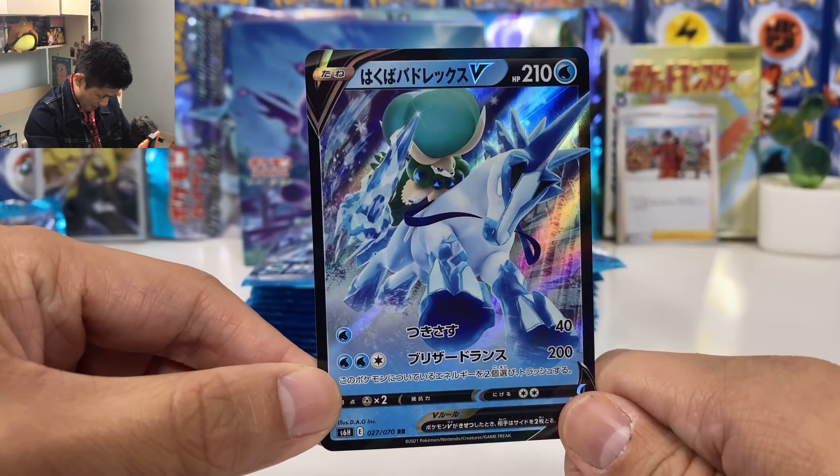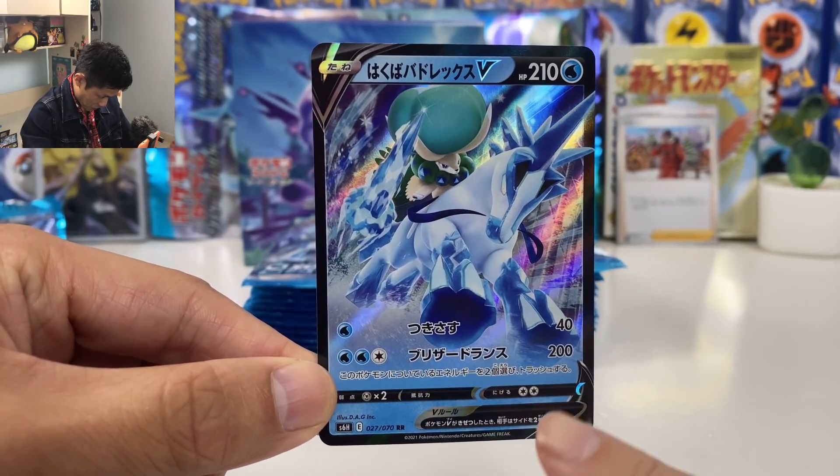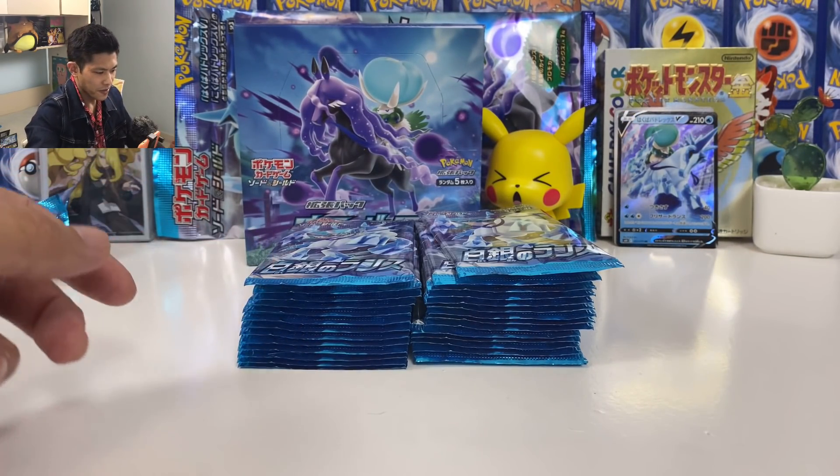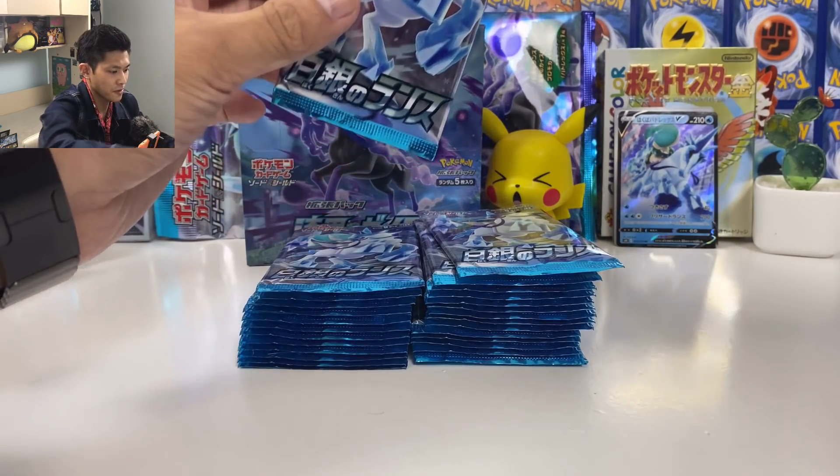Calyrex Ice Rider Form — 200 damage and discard two energy. Not so crazy with the moves, actually. I'm going to use scissors to open the packs.